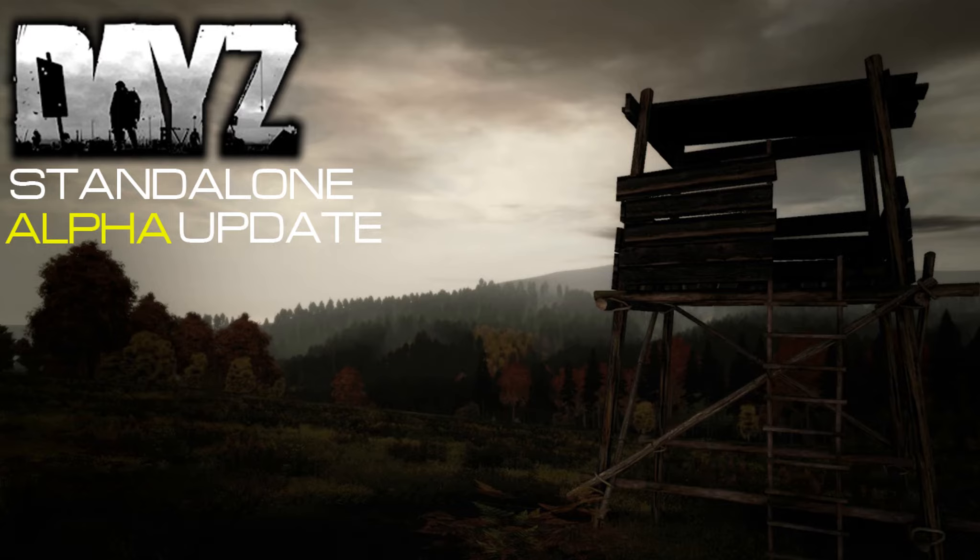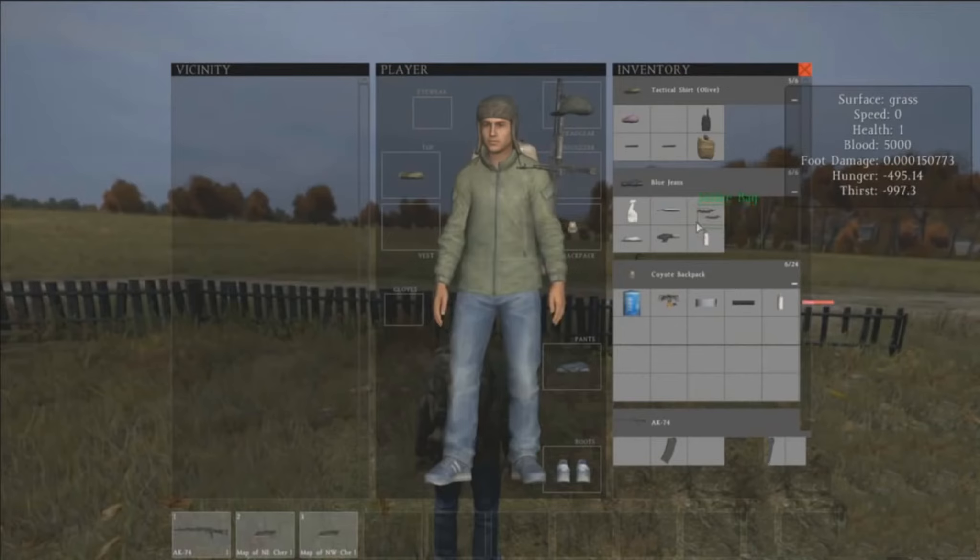Our first subject is the inventory. As you can see in this image, we've got the new inventory — very nice. On the left-hand side there's a box that says 'vicinity.' Vicinity means anything in your nearby area, so basically if you run into a house and there's a soda can on the floor, you run near it, click the inventory button, and it will come up in the vicinity. You can then drag it onto your player.